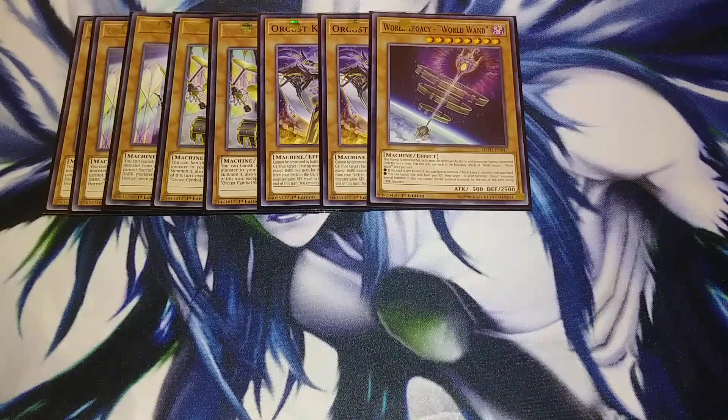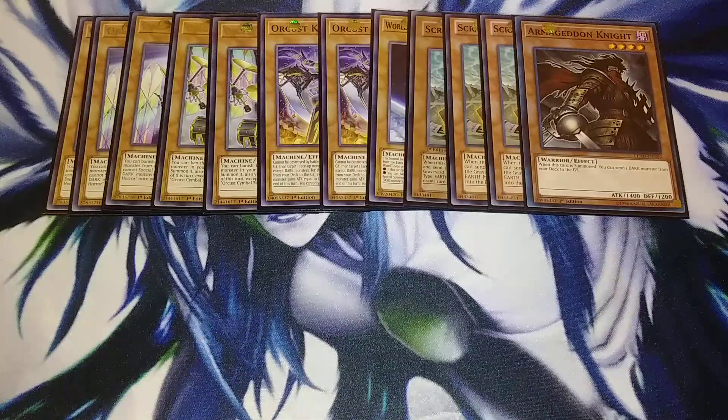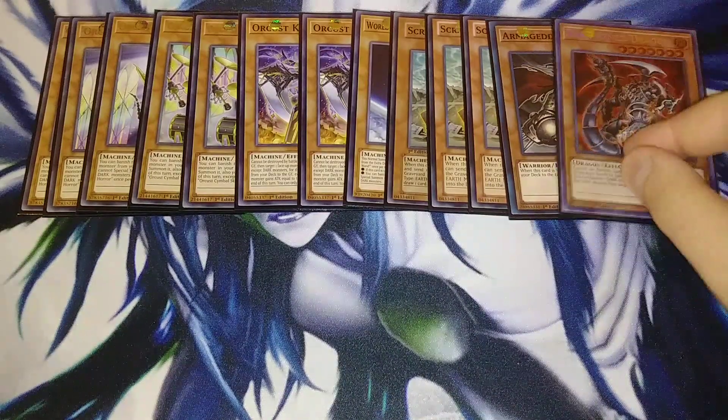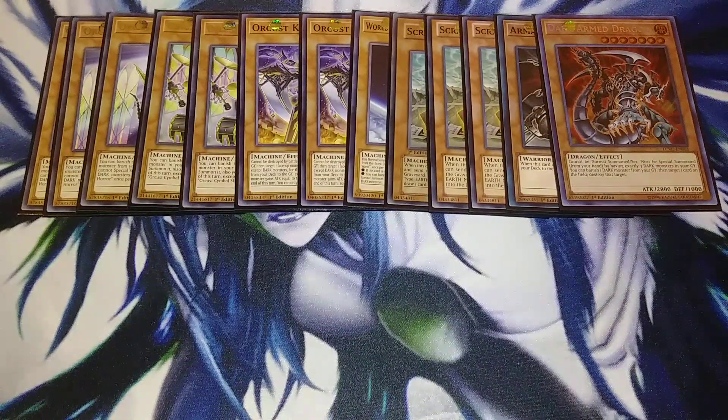That's it for the Orcists. For the other cards, I'm playing three copies of Scrapper Cycler, because you want to normal summon it to send a machine type monster from your deck to the graveyard — it's kind of the starter of the whole engine. You want to normal summon it, then send something like Harp Horror to the graveyard, then banish it and special summon something like Galatea. I also play one copy of Armageddon Knight, just to send extra cards to the graveyard — it's kind of like a not-quite-as-good Scrapper Cycler, like playing four Scrapper Cyclers. Then I play one copy of Dark Arm Dragon, because it's a dark deck and they banish all the time, so it's really easy to special summon Dark Arm Dragon early in your combo.